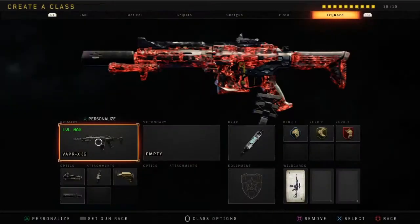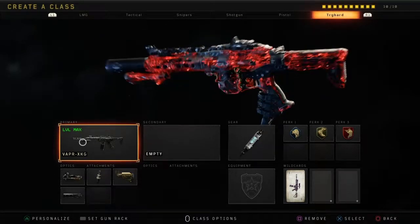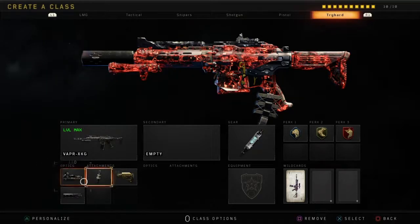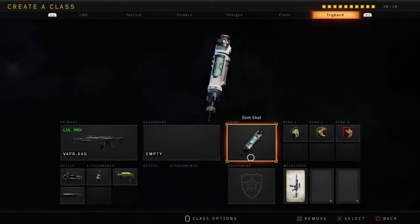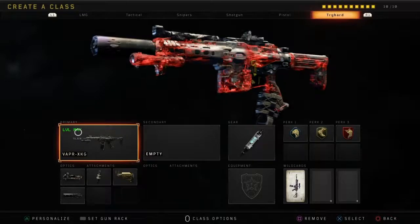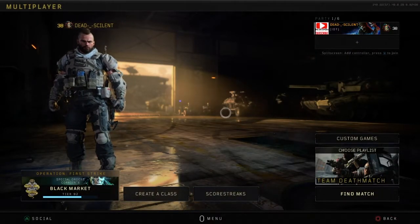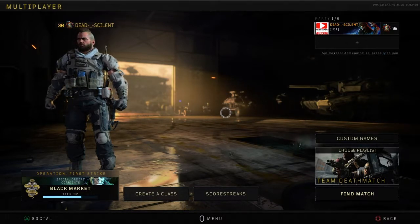What's going on guys, Hidden Gamer here. Today I want to talk about the Vapor XKG — this gun is really good. The loadout we're going to be running is with Elo, fast max stock suppressor, stem shots, scavenger, lightweight, and ghost. We're going to be running the dark matter camo on it.